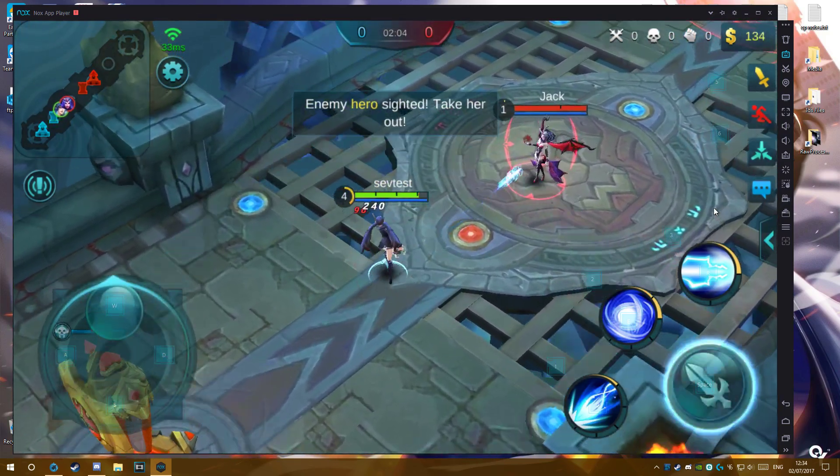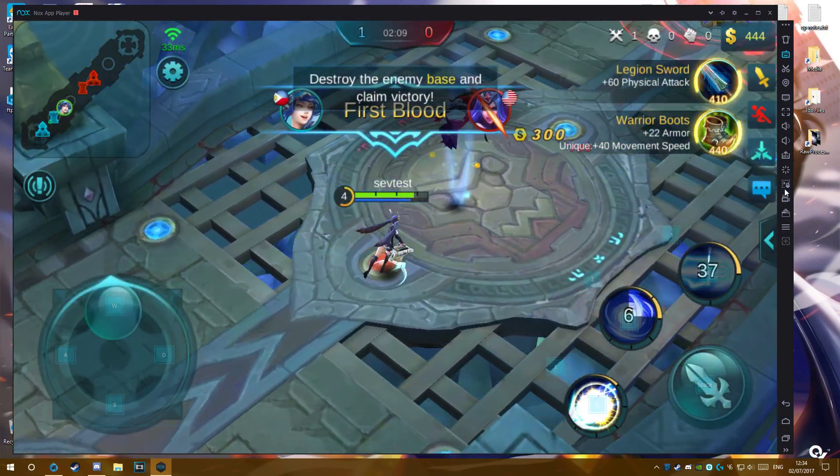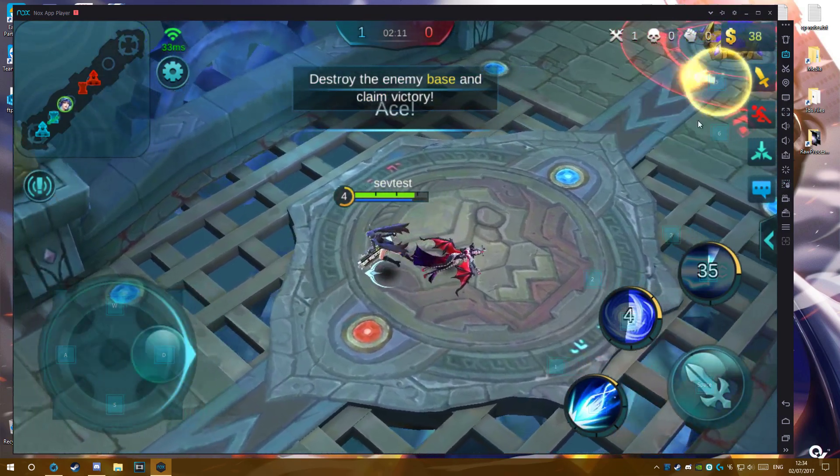Enemy servant on the scene. Get rid of her. I will drive away the darkness. First blood! Ace.